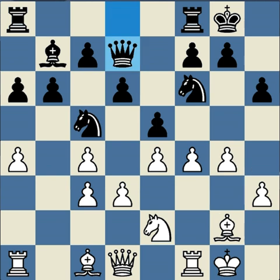Black brings the queen forward and, since the rooks are connected, black is fully developed. But black doesn't have a clear plan. D5 — after c6 — may have been an idea earlier.